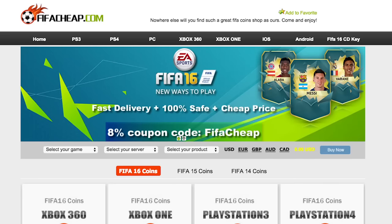If you guys are looking for any FIFA coins, make sure to check out fifacheap.com and use code JMX at checkout to get 8% off all your purchases. Check them out, link in the description down below, they're 100% reliable and very cheap.